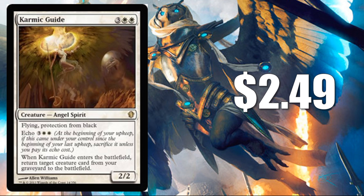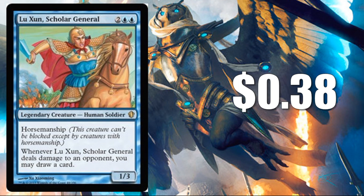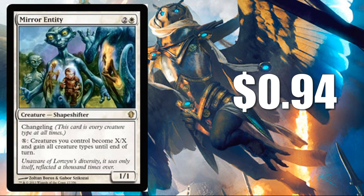Kazandu Tuskcaller at $0.45 is a nice, consistent card — as long as you can devote the mana and time to it, you can produce some decent-sized 3/3 Elephant tokens. Bun Scholar General is an interesting card at $0.38 — it has curiosity built in and has horsemanship, so I can almost guarantee it'll be good for easy card draw since you're probably not going to see many other cards with horsemanship on the battlefield. Mirror Entity is a changeling that's been reprinted a lot — only $0.94 — but it's very, very powerful and potentially game-ending.